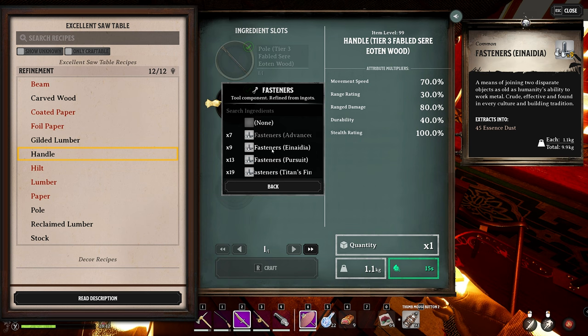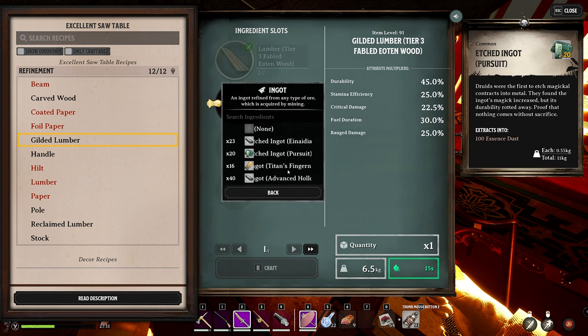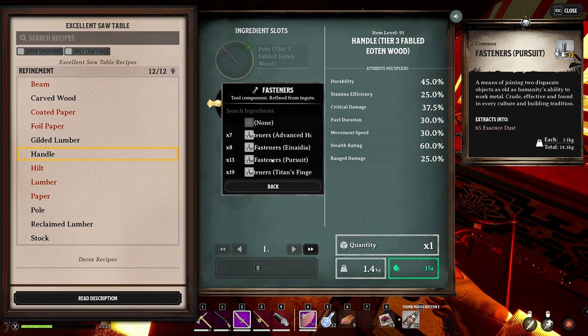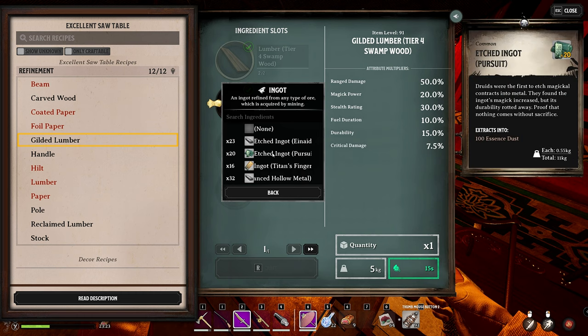Next, we're going to use the Tier 3 Fabled Eoten Wood, which gives very good critical damage. For this build we'll use the Advanced Hollow Metal since it gives the highest critical damage. Crafting the pole with the gilded lumber from this wood gives us options: Advanced Hollow has the highest critical damage, Nadia adds range damage and movement speed, Pursuit adds the third-highest critical damage plus some range damage, and Titan's Fingernail adds magic power and decent critical damage. For the purpose of this test we'll go with the critical damage focus.